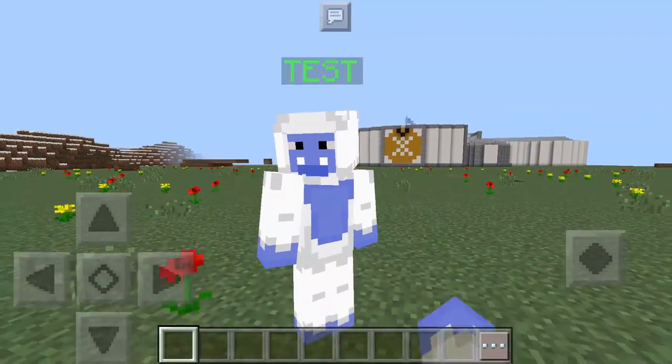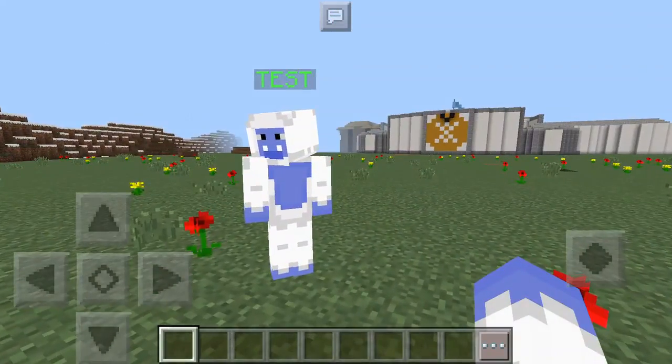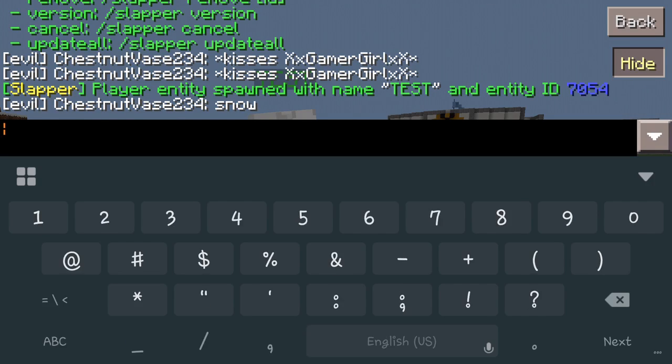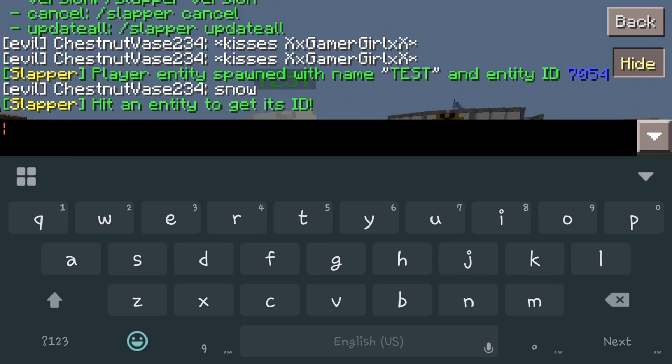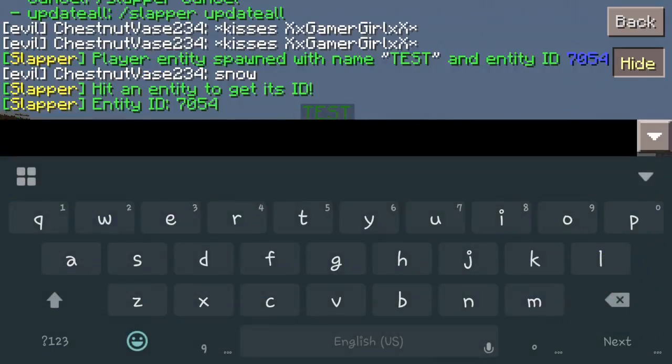As you can see, he's just a slapper — pretty much a statue, he doesn't really do much. Now if you want to add something to him, say make him talk, we've got to find out what ID number he is — that's going to be a main key. So type /slapper id, and when you click that it's going to say hit an entity to figure out his number. Tap him, go back into chat, and it will tell you the entity's ID — in this case it's 7054.